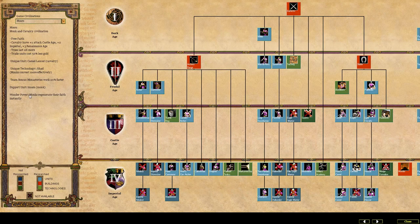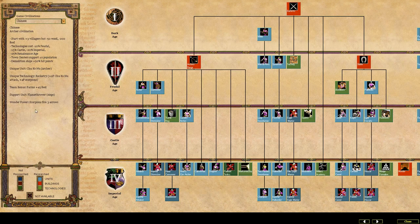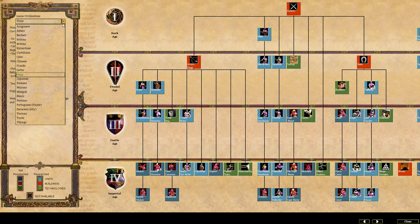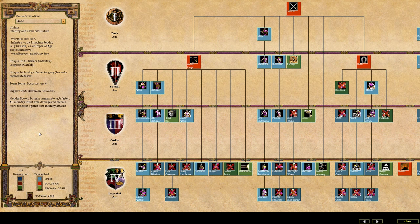We'll take a very quick look at some of these guys. Each civilization's wonder power is different. For the Moors, monks regenerate their faith instantly. The Chinese scorpions fire three arrows. The Huns — all military units except siege and ships deal plus eight attack versus buildings. Imagine that with the Atarkins — that would be insane.